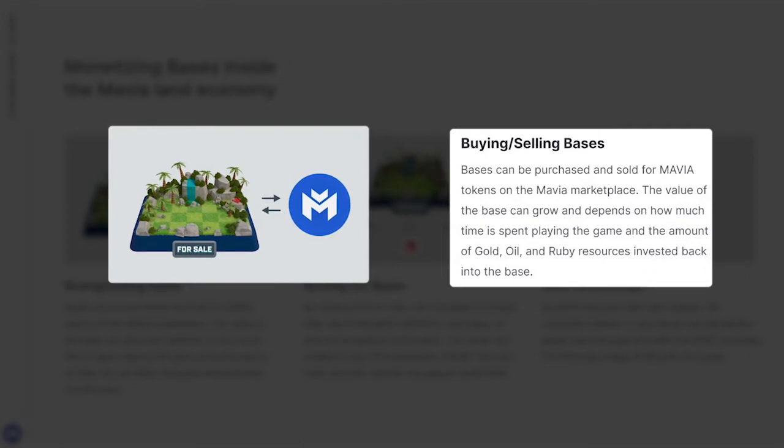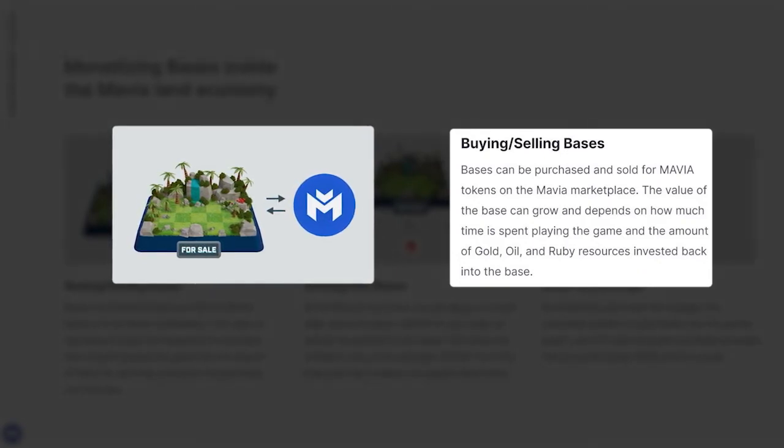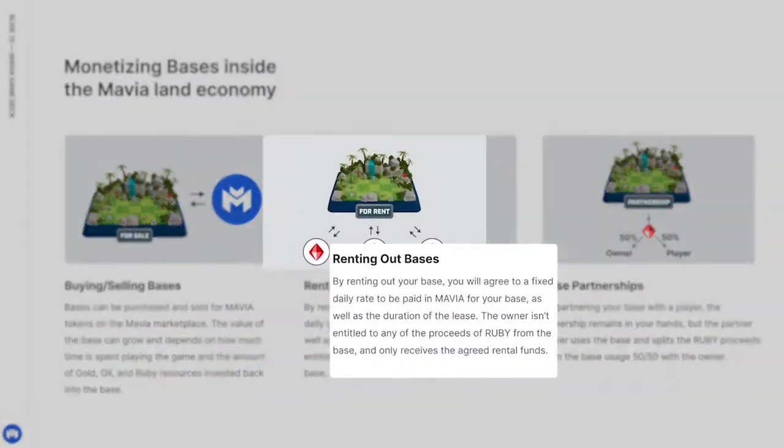Bases can be purchased and sold for the Mavia token on the Mavia Marketplace. The value of the base can grow depending on how much time, oil, gold, and Ruby has been invested into it. By renting out your base, you agree to a fixed daily rate of Mavia as well as the duration of the lease — the owner receives only the agreed rental funds. By partnering with a player, ownership remains in your hands; the partner player uses the base but splits Ruby proceeds 50-50. What's really cool is you don't have to do a 50-50 split — as the original landowner, you can set whatever split you're most comfortable with when you list it on the marketplace.